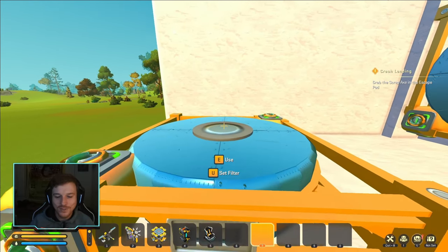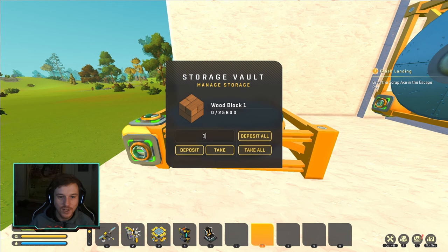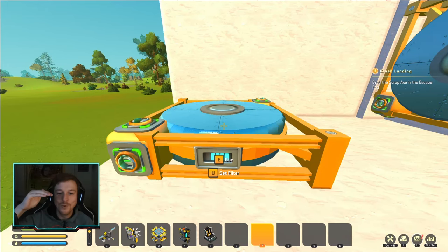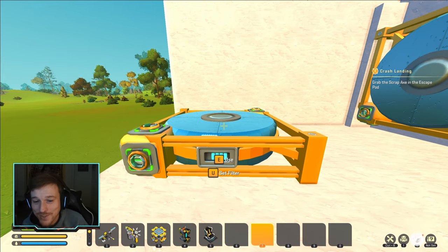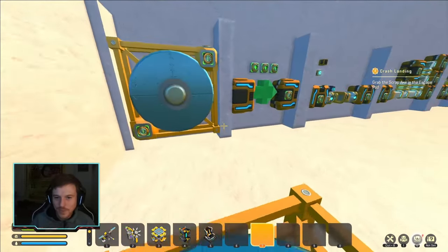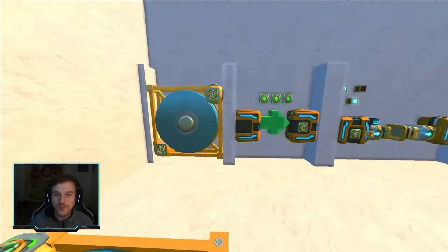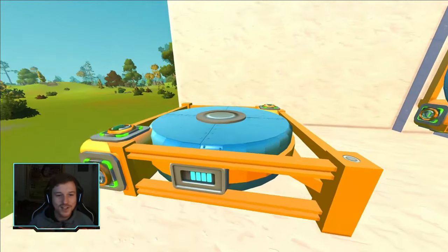I do have one little idea — maybe this is a missed opportunity — but I was hoping that as you fill this thing up, it would actually like inflate or rise the more blocks you put into it. I don't know how hard that would be, but I feel like that's a bit of a missed opportunity. It'd be cool to see as a visual indicator of how full it is. But I love the extra storage because even in my own survival world I'm starting to suffer a bit from lack of storage, so I'm pretty happy these are now in the game.